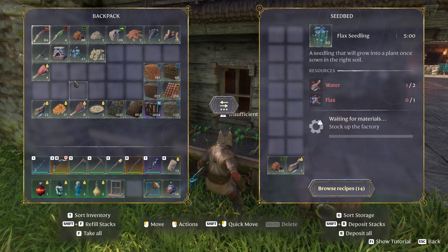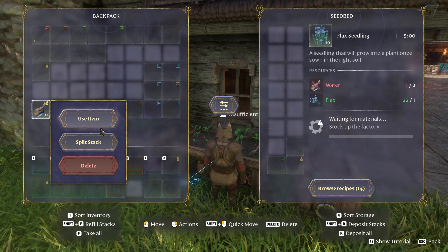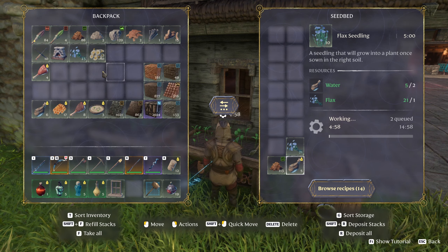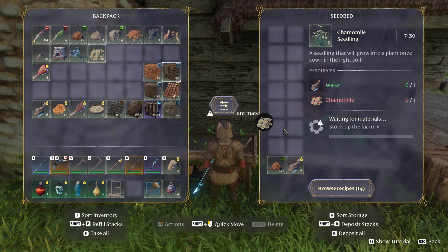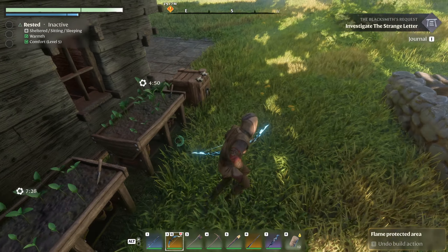I'd like to make some more flax seeds, so let's split the stack and throw you in here. We just need water, so we'll split the water as well. And the chamomile — I definitely need more chamomile seeds, so let's throw this in here to get that going.